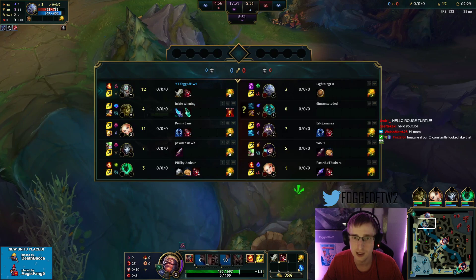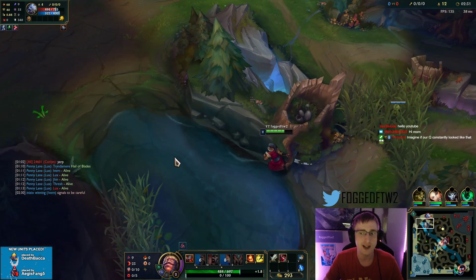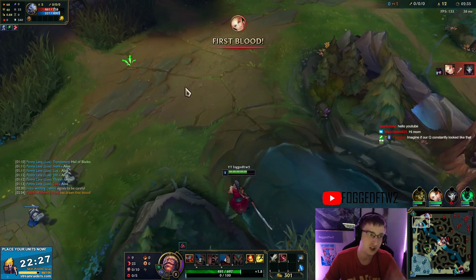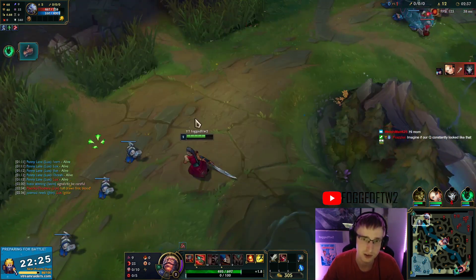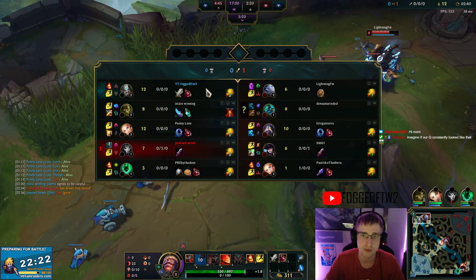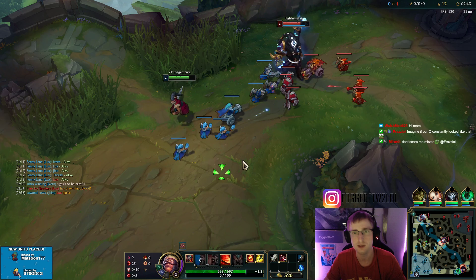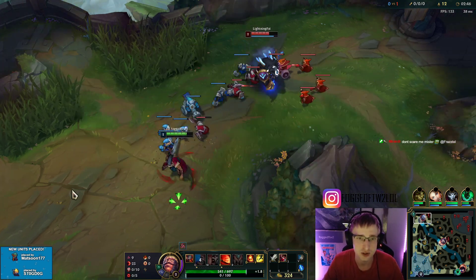Tryndamere does decently well into Volibear early, and if you guys notice, I'm actually taking Hail of Blades. This is something I've changed up in my standard build. It has really good early game trades, even against something strong like Volibear, and it's insane late game against squishies.